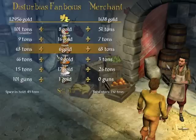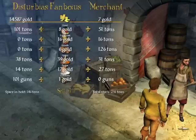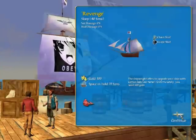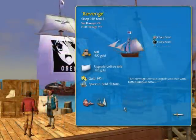Next is the merchant, where you can buy and sell all your goods, with prices varying depending on the economy of the city. Then there is also the shipwright, who repairs and upgrades your ships. Certain cities will have certain upgrades, so you have to go to different cities to get specific ones.